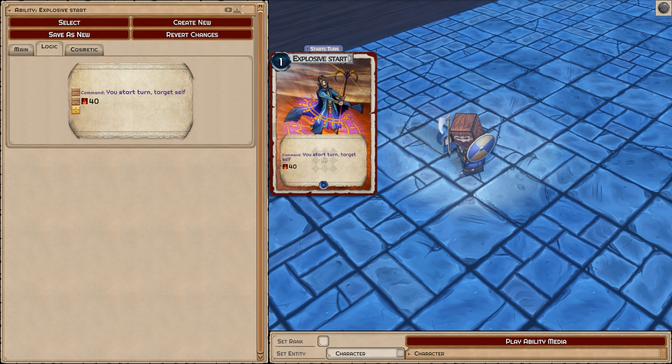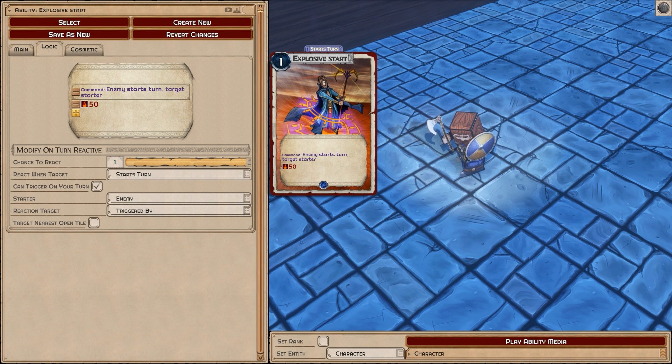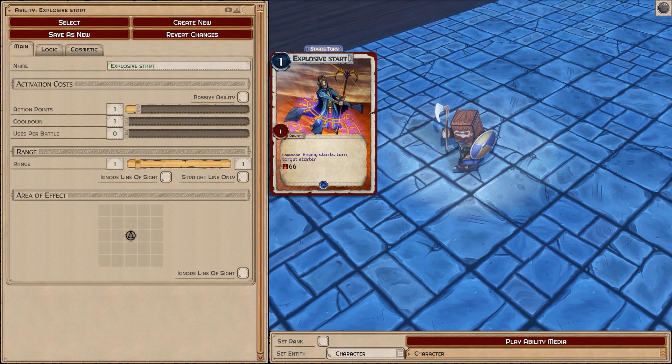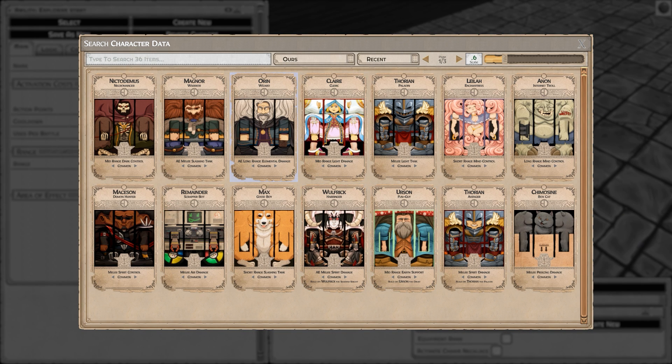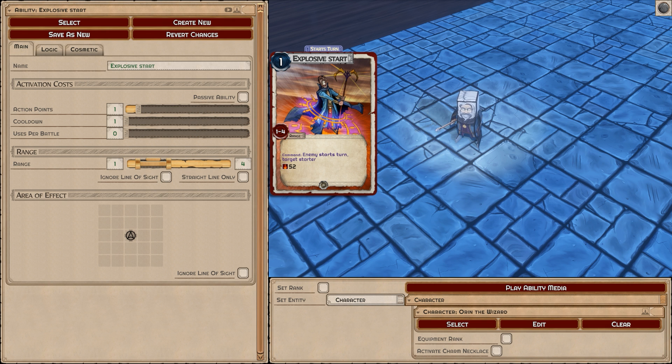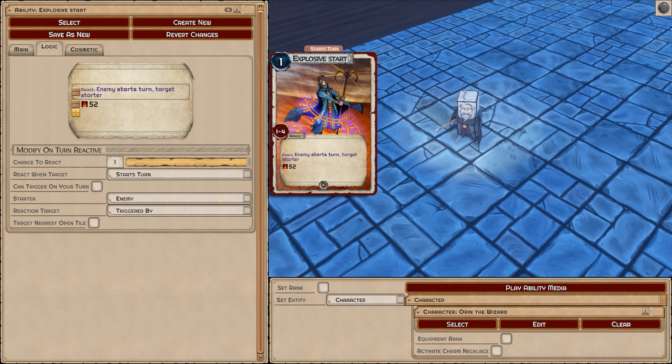If you were going to target someone else this won't work without range — you'd need at least one range. So if an enemy starts their turn and they're one tile away, I target them and deal 66 fire damage. I could dial that up or down. The reason it's so weak here is that we're using Magnor, who doesn't have range or fire power. In general, reactions can't happen unless the target is within the range of the card.